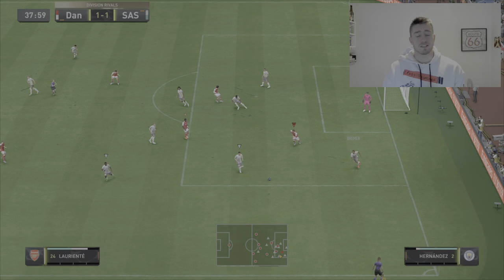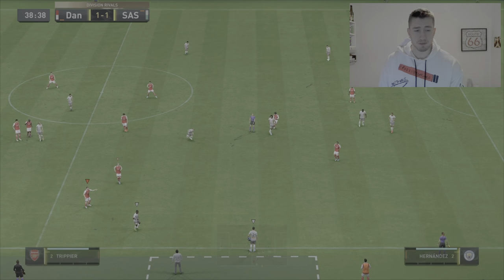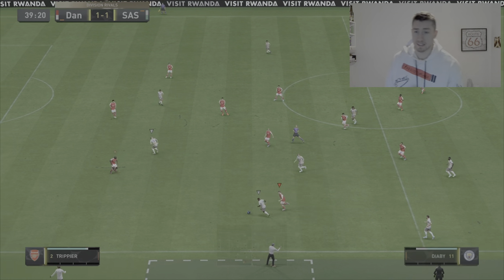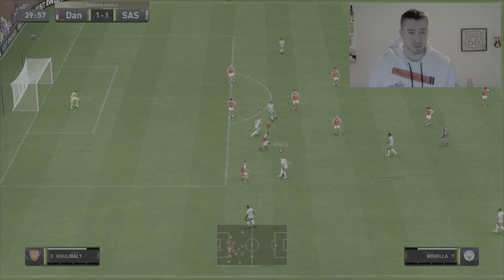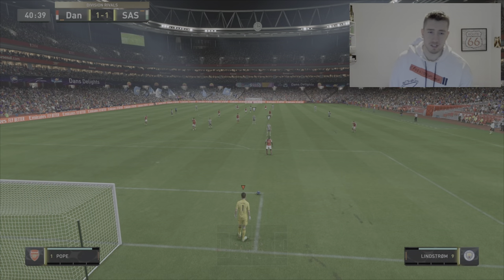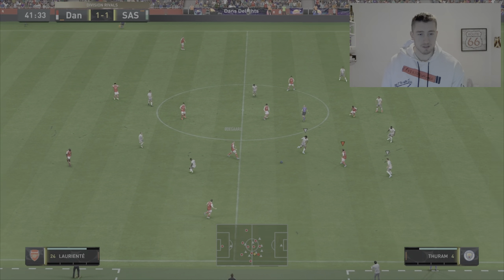And he's away — great tackle from him there. Unfortunately didn't quite manage to do anything, I should have done a little bit better there. He's just absolutely clattered him there — very happy with that tackle. He's got that dribbling, this card man, it is rapid, it is so fast — makes Trippier look like a slouch. Good tackle there. We need to get it up to the forwards. I want to get these guys in the game as much as possible.